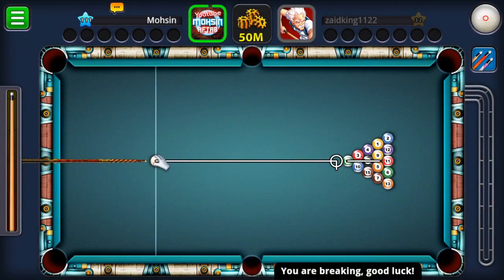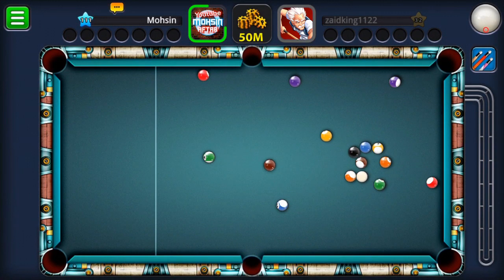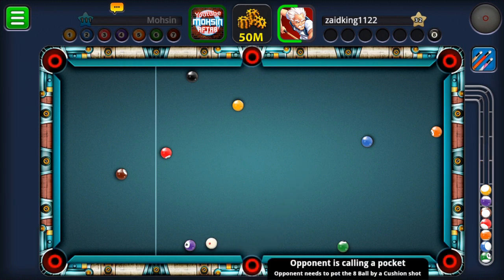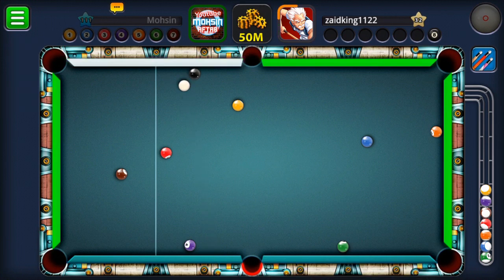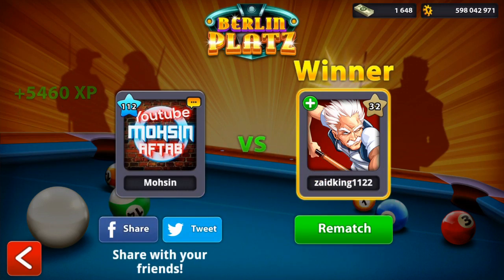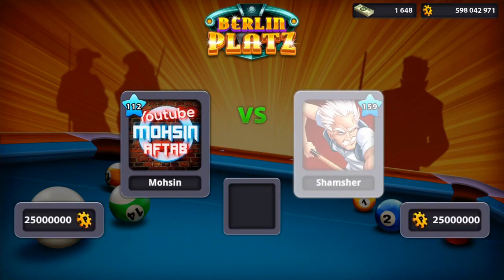Our first opponent is level 32. Our very first break was not successful and we didn't do much good. This guy is using the legendary cue, he almost scratched, he's on the black, and he's using the bank shot. He's definitely going to give us a clean denial simply because we failed to pot. That was a very very nice game played by this level 32 guy. Nowadays even top players are playing with new accounts and winning.